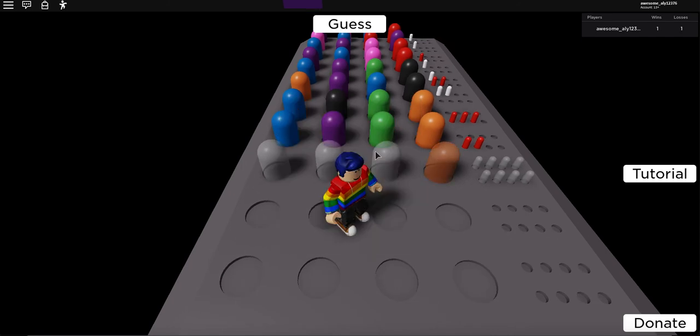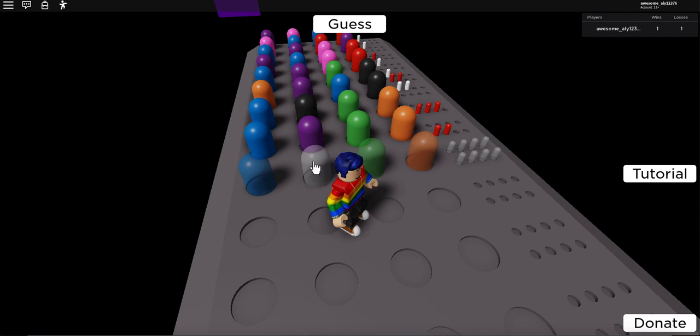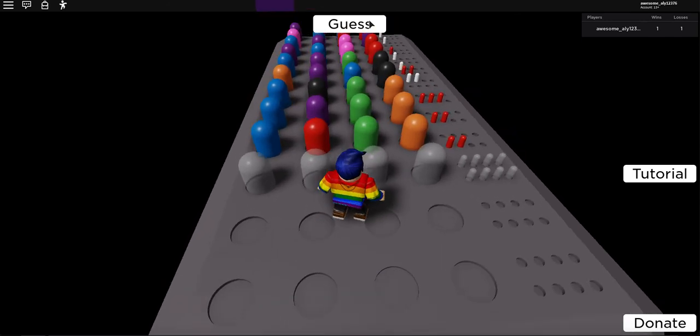Orange, green, blue — I only have three chances left. So far I guessed pink, blue, purple, and black. I just need one more guess. Let's try pink, blue, black, purple — maybe red. Wait, only two of them this time? That doesn't make much sense.